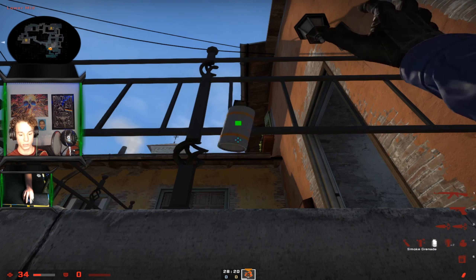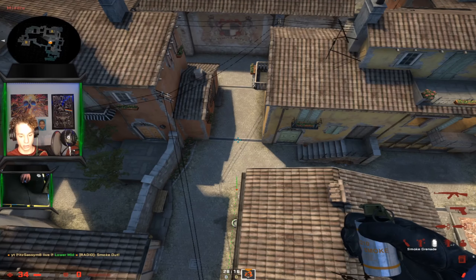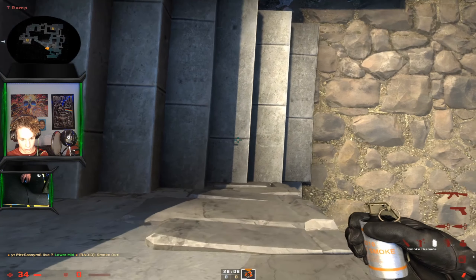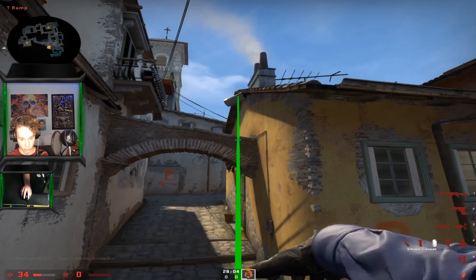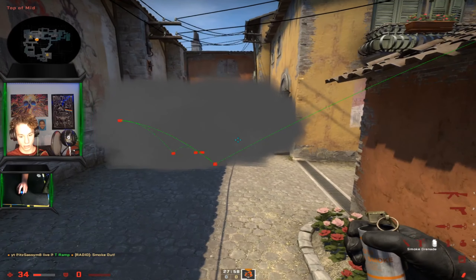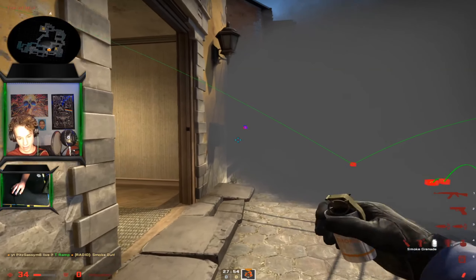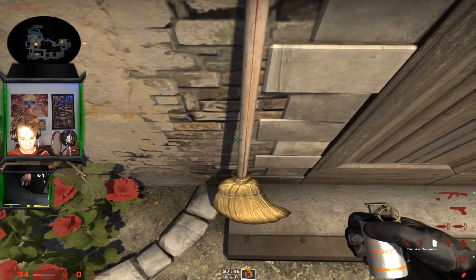For top mid, pretty easy lineup. Come to this step and aim at the corner here, then jump through, and that will smoke off diggity. Just be careful — it can create a gap here.